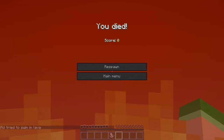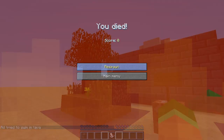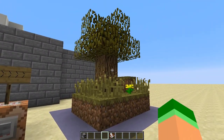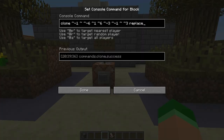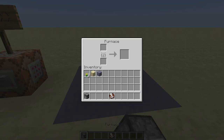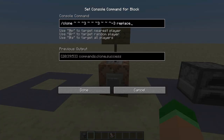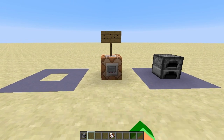I've done a few videos on ghost blocks in the past but never has it been so easy to produce one. The clone command in the latest snapshots is a really powerful one that allows you to carbon copy a portion of the map to a different location. However, due to what I presume is a glitch, attempting to overwrite a block that has a tile entity with an air block produces a phantom block.